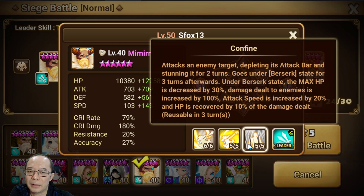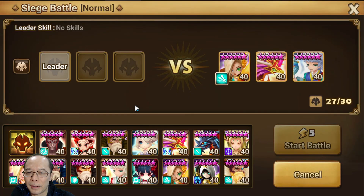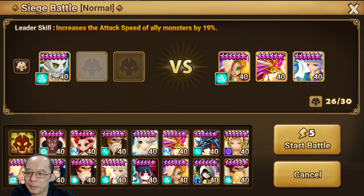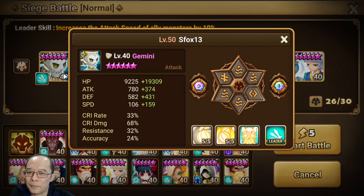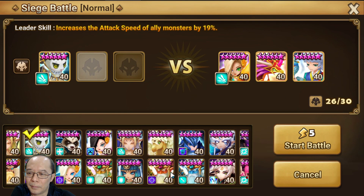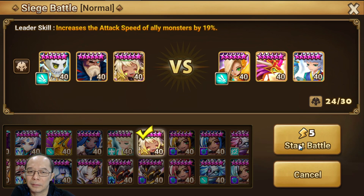This attacks an enemy target, depleting their attack bar and stunning it for two turns. This is not a good defense to bring these two into — you're probably gonna... wait, hold on, actually we can do this one I think, but with this. Can we do it with this? Does he hash move? Okay, it's not fast. So if this moves, we can strip. We bring this one and then this one — let's try this.